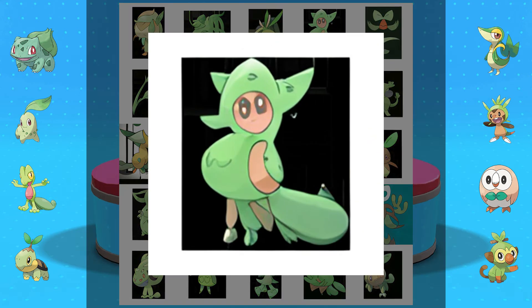This guy is adorable. Look at his little face — he looks like he's in like a dinosaur onesie or something. I absolutely love this. That could make an amazing Pokemon. You could see the evolutions of it, like from a little tiny kid that's wearing a dinosaur onesie to an adult wearing a dinosaur onesie — maybe the dinosaur onesie just gets cooler and cooler as he evolves. That could be amazing. I love this guy.